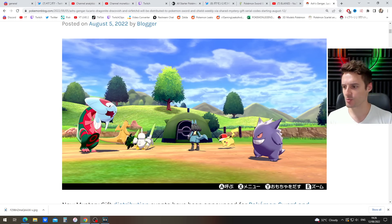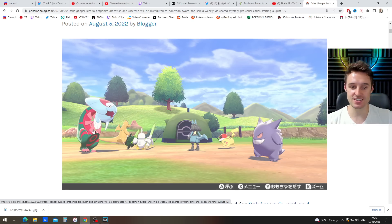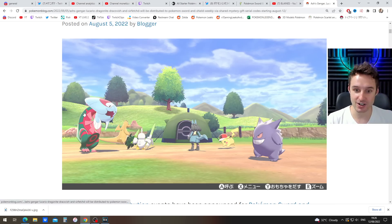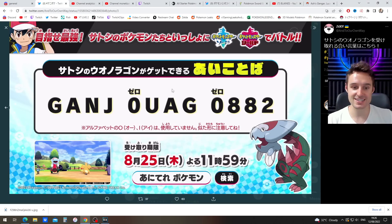If you've been watching my videos, you'll know that during this next month Pokemon Sword and Shield is giving away all of Ash's anime team. They're giving away every single one spaced out over the course of the next month, and you'll be able to get your hands on them. That's really cool. The first one is live now, which is Dracovish. The code, as you need to know, is this — go ahead and put this into your mystery gifts.